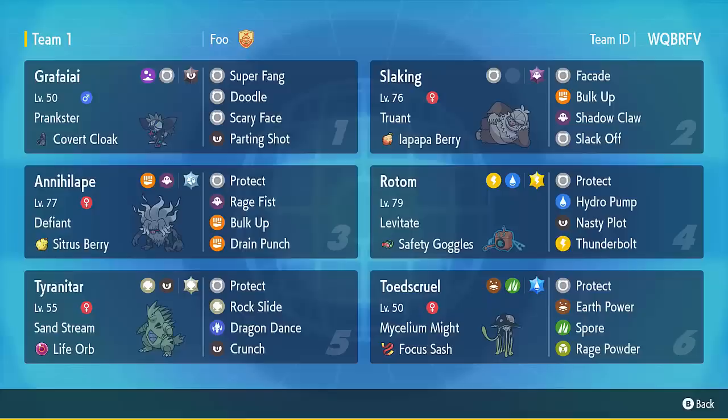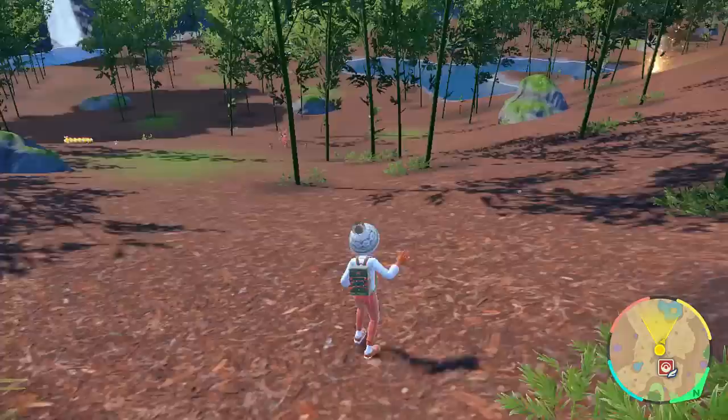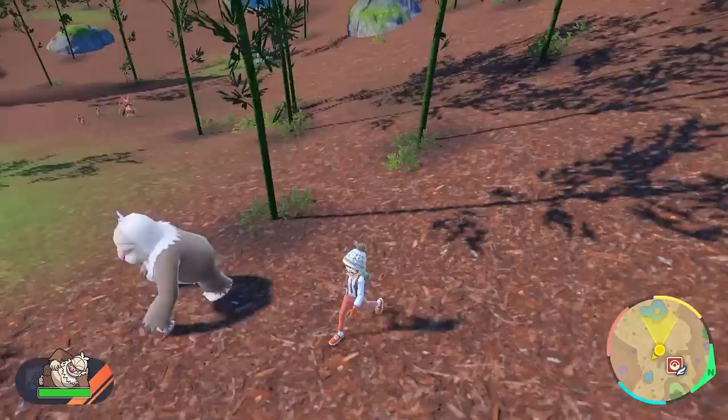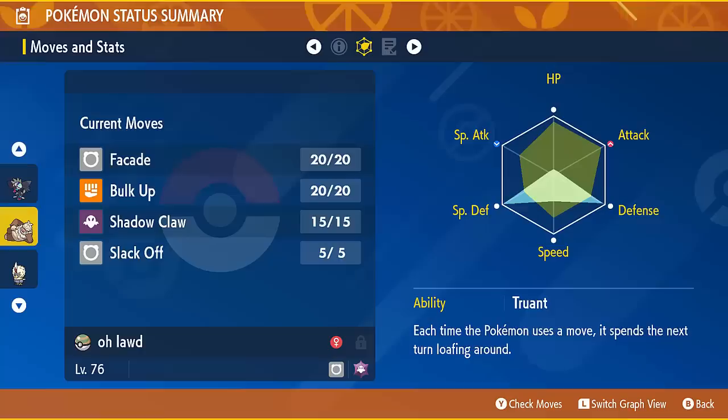So this is the team that I came up with. There are two main recipients of Doodle. The first one is obviously Slaking, who is crying out for its ability to be removed. Its stat profile is absolutely insane, so it's really really fun to build around. You can make it really strong and fast, or you can make it very bulky, which is what I've done, giving it Bulk Up and Slack Off to make sure it stays around and can boost its offenses to do massive damage with just Facade and Shadow Claw.